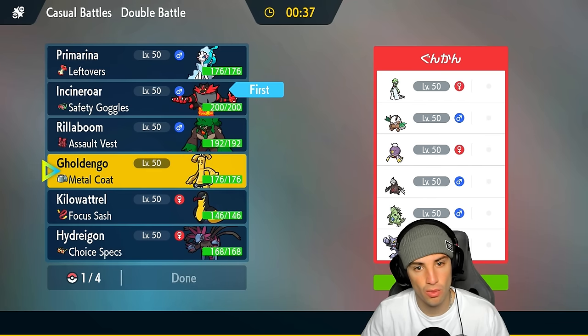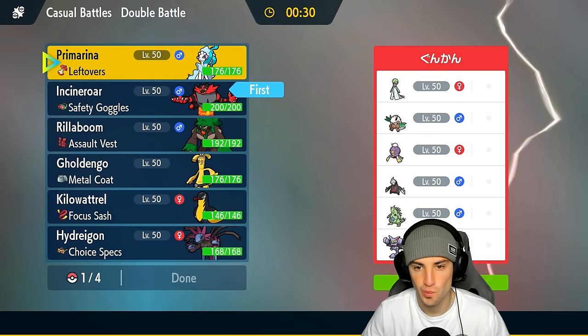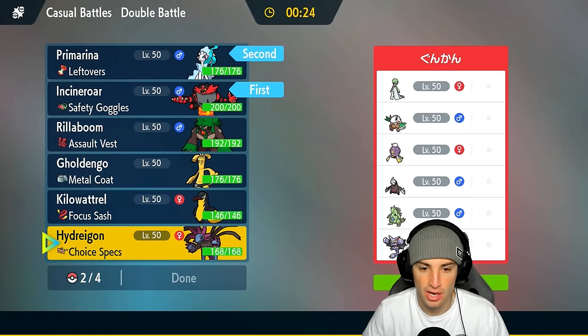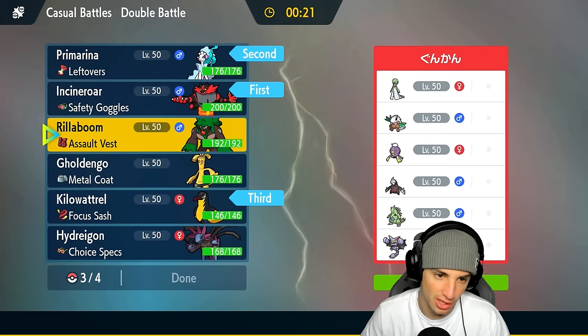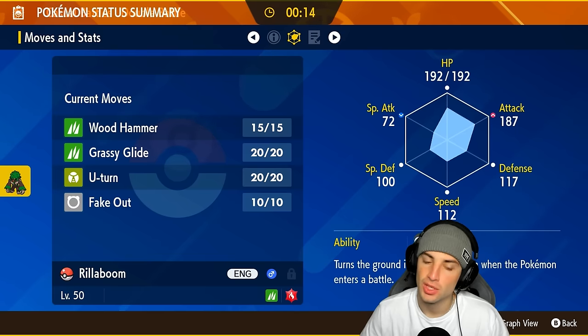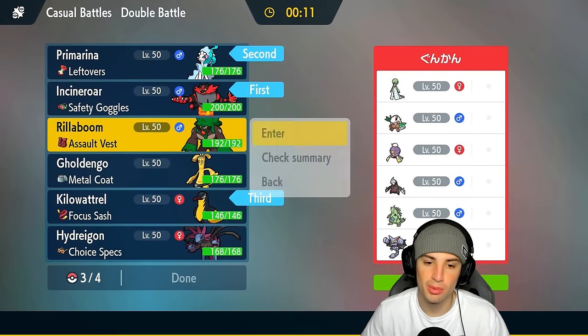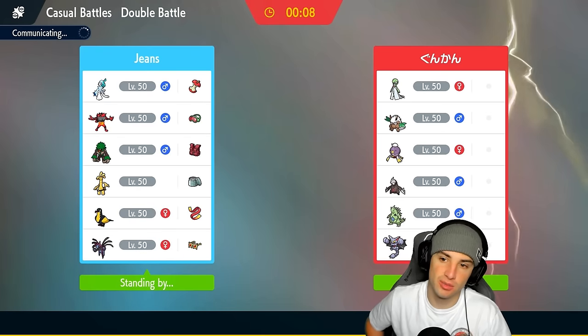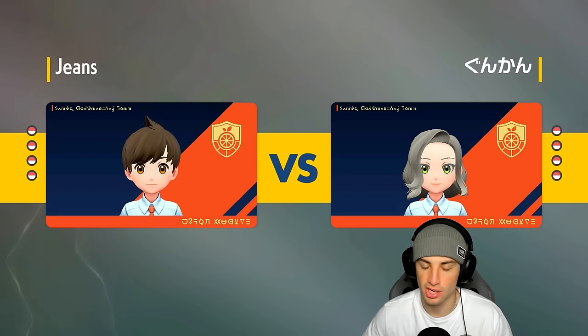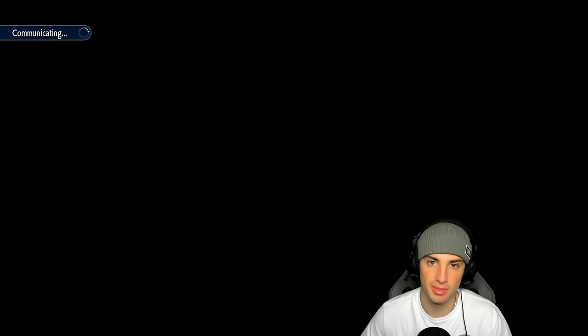I'll lead Incineroar alongside Primarina, keeping Kilowattrel for late game, and Rillaboom in the back for U-turn — which is super effective onto Gardevoir and four times super effective on Shiftree, a Dark and Grass type. U-turn is going to be rocking here. The plan is to fake out, get intimidate value, and set up a Calm Mind boost for Primarina.